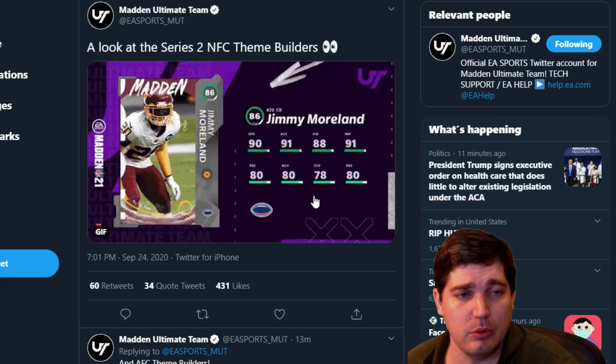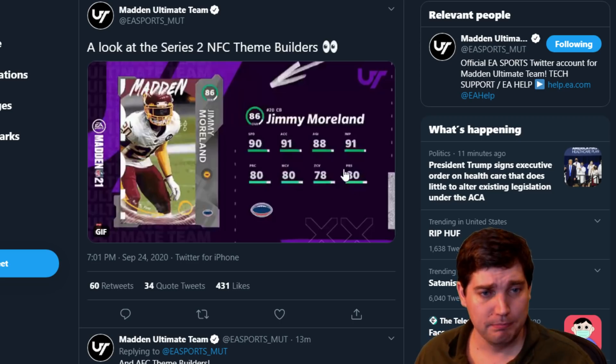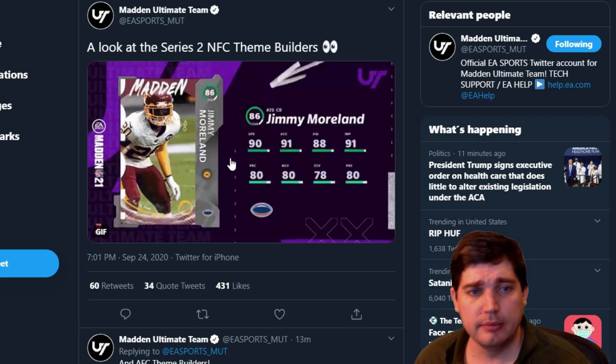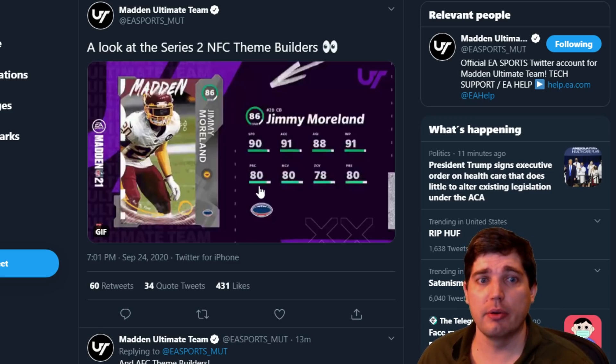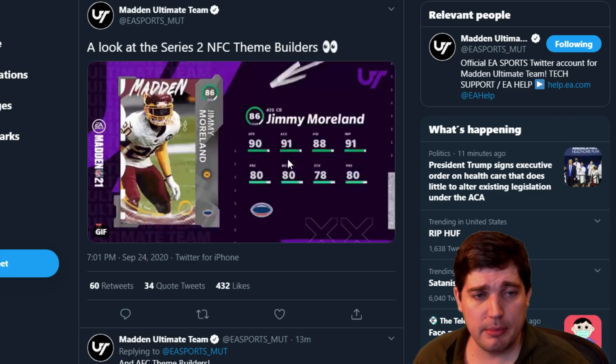Jimmy Moreland — 90 speed. That's right up there with some of those 84 team builders that had high-end speed. Sure, his coverage stats are not great, but that is really good on a theme team because this game is just built around speed. This is phenomenal. The Washington Football Team got a good card.